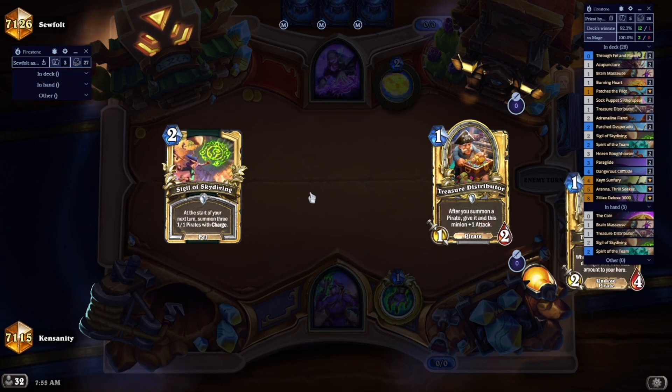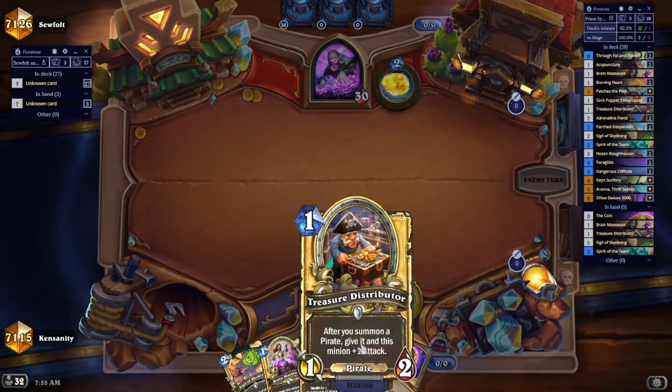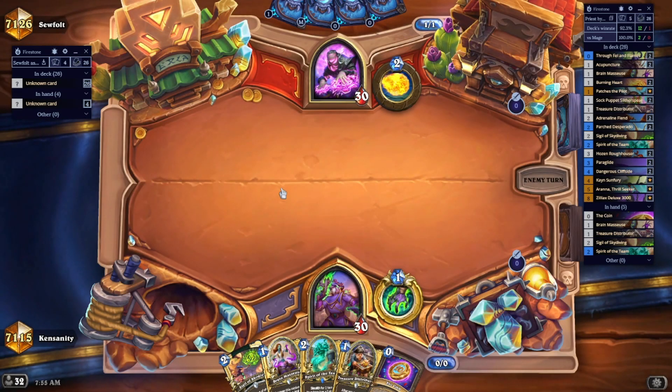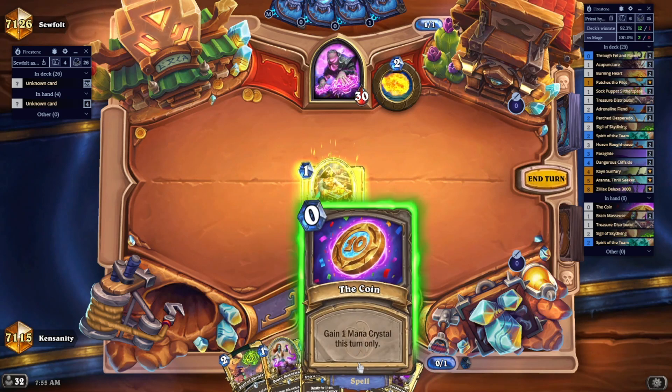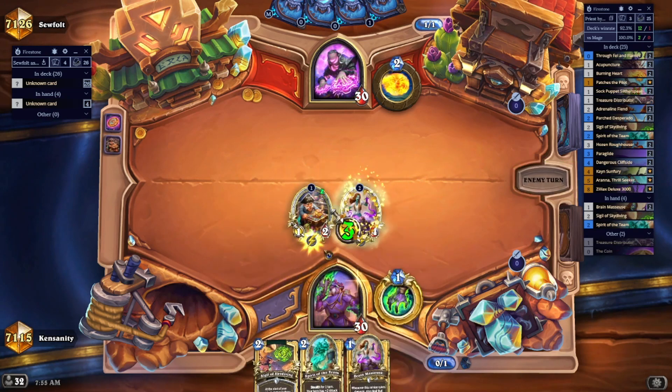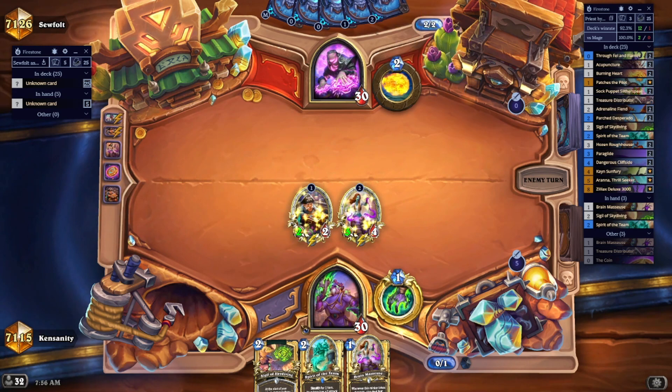Adrenaline Feed is never a keep — you don't have enough mana or board presence to make the stack worthwhile. You want these other 1-drops. We have a very good hand here: we have the coin, we can go double 1-drop on turn 1, Sigil on turn 2, or even Spirit of the Team on turn 2. We have very, very good lines of play. There are turns where maybe you don't even play a 2-drop on turn 2 — you can play a 1-drop plus hero power — but you just have to plan it out.